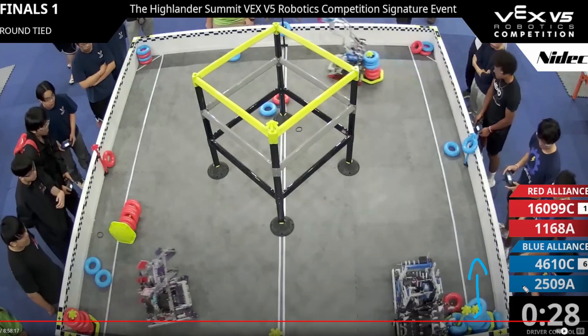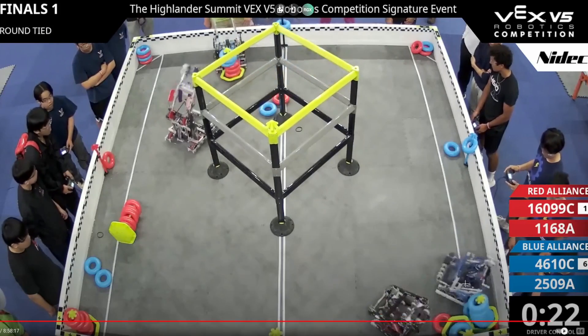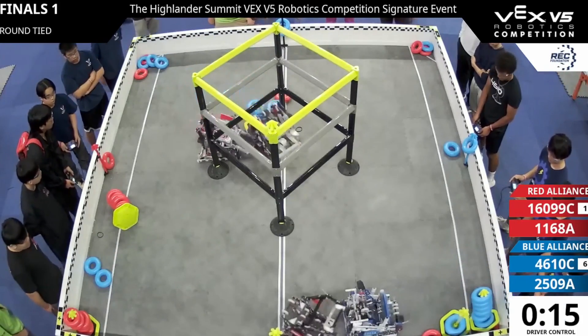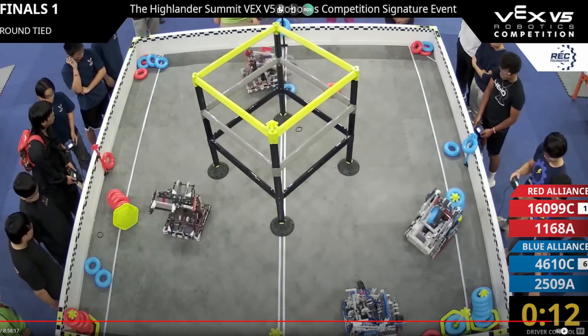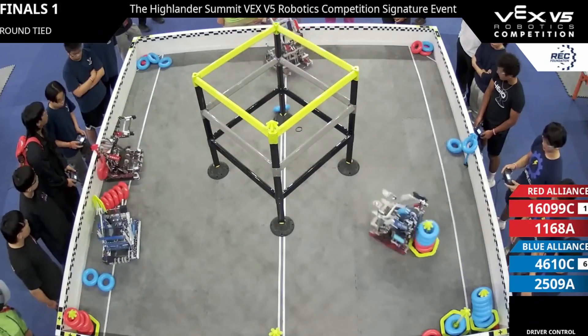They would have been able to get the goal more filled out. Maybe the judges would call that as legal — some judges are more lenient than others. But with the positioning of these goals sitting on top of rings, it's almost impossible to get them out. As 15 seconds counts down, Victory is unfortunately neither able to do wall stakes nor grab a goal — ending with a pretty catastrophic loss for Red Alliance.